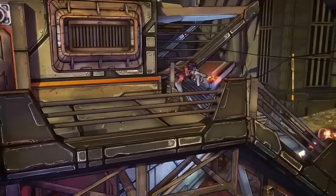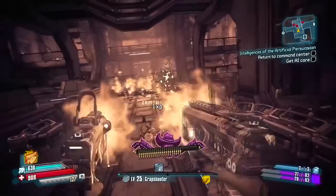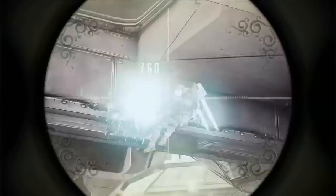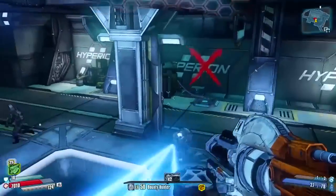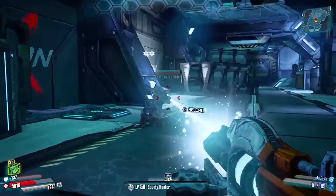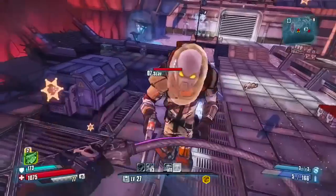The final Vault Hunter is Nisha the Lawbringer — she's basically a super gun-focused class where all her abilities are gun-based, doing crazy damage, having great fire rates, faster reloads, basically buffing herself to be the best gun character ever. Her action skill allows her to auto-aim on enemies, so you flick to the next target and auto-aim onto them with increased damage and fire rate.